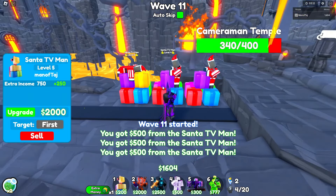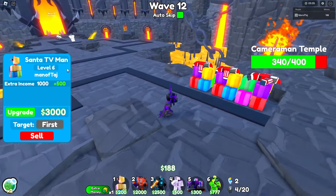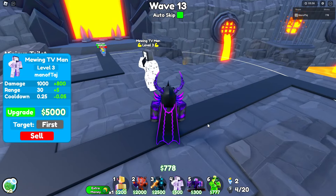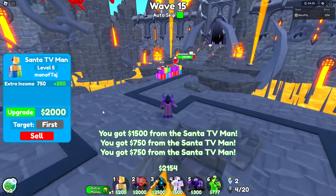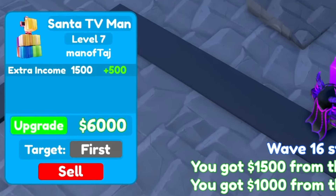On wave 11, get two Santas to level 5. By wave 12, get one to level 6. On wave 13, get your Mewing TV to level 3. By wave 14, get your first farm to level 7. On wave 15, get your next two farms to level 6. On wave 16, upgrade one of them to level 7.